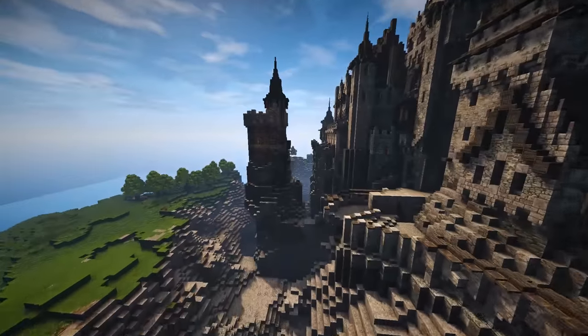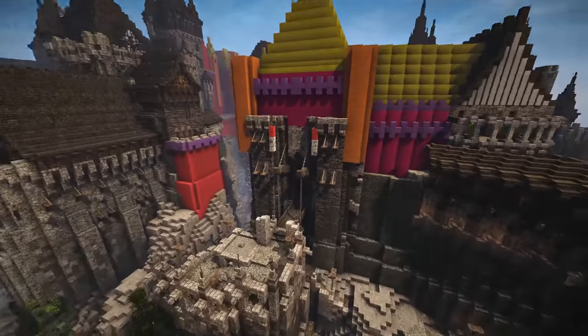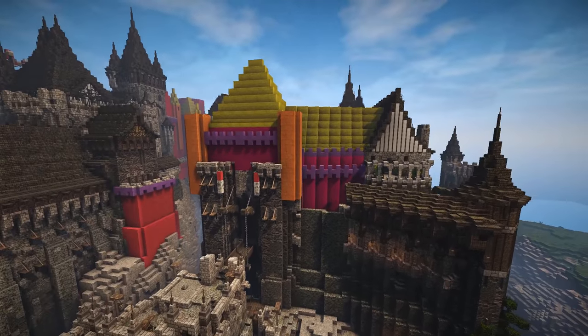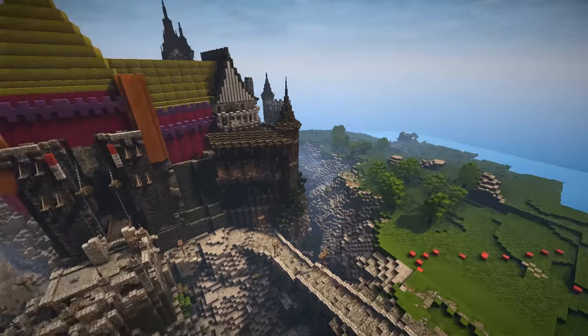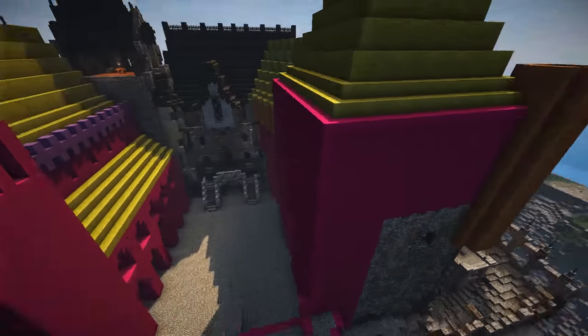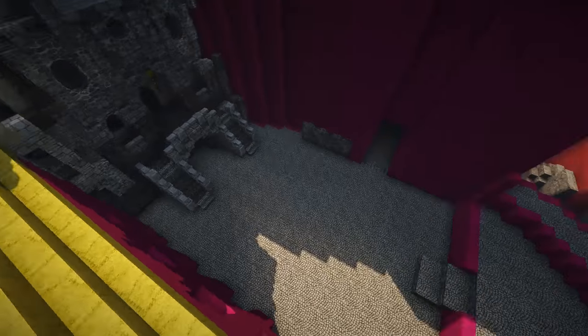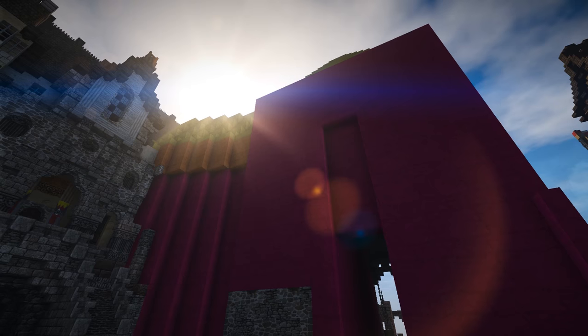What we're going to be working on in this video is right over here — we're going to be working on the gate. We're going to work on the exterior, not the interior; we're going to detail all of this and make it look pretty good. Then we're also going to work on that area over there and the back, so we should be able to look up at this and have it relatively complete.